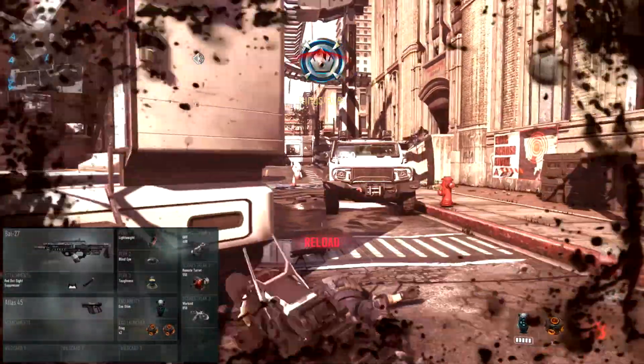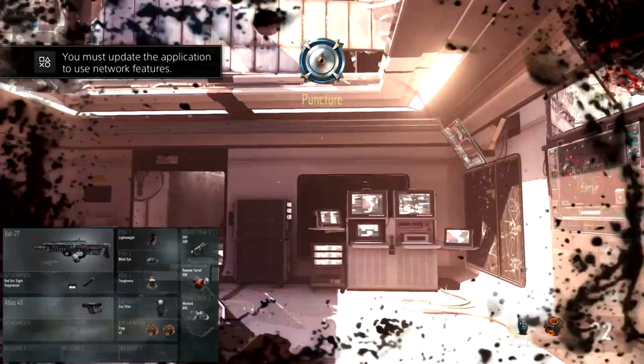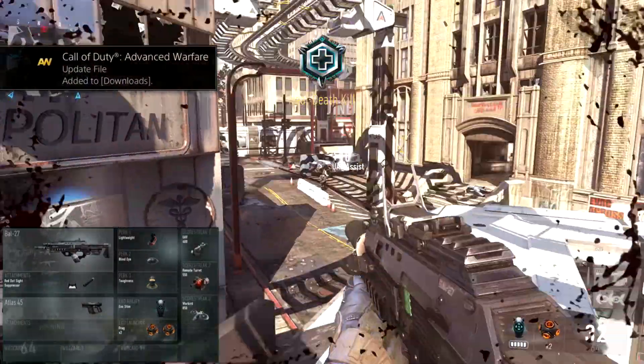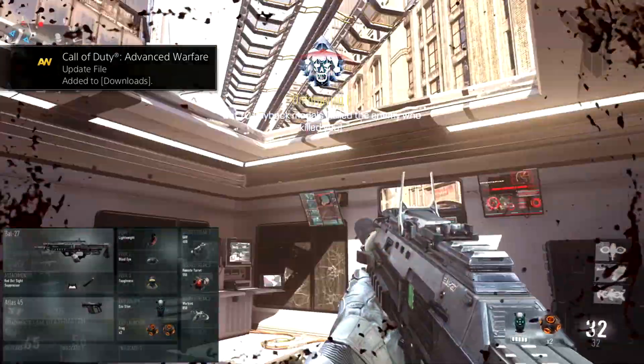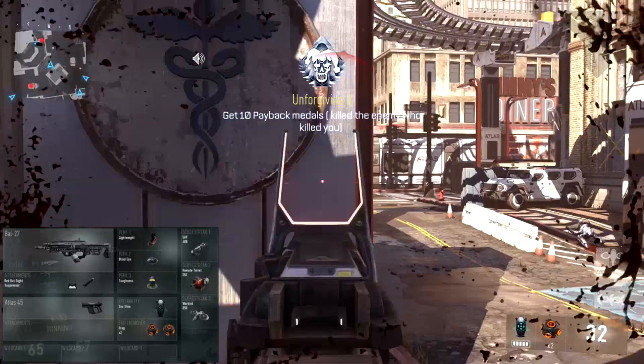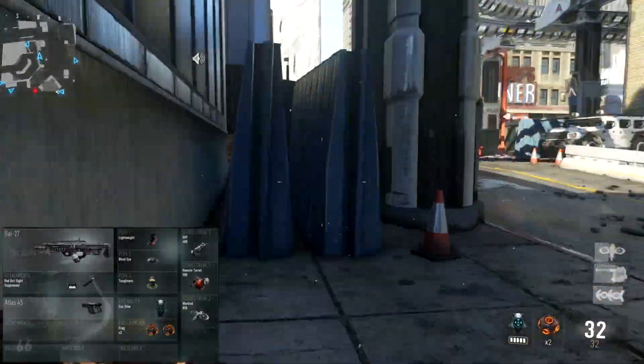Just watch me play with this gun and see how clutch it really is when it comes to near-death situations. I get a bunch of three and four pieces within this gameplay. Just sit back, relax, and enjoy the gameplay — the class setup will be in the bottom left-hand corner.